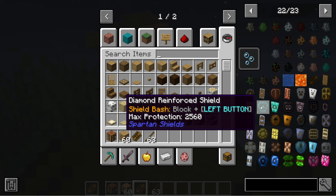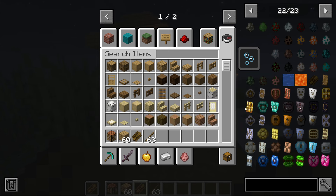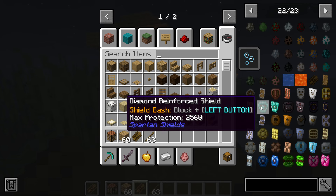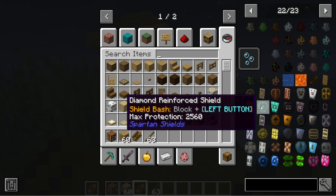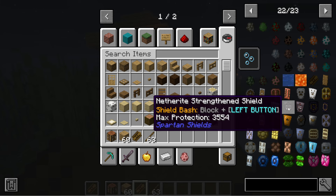The diamond reinforced shield of course jumps all the way up — it's like a spoof on gold because gold is always seen as not good in the game. The diamond reinforced shield has 2,560 max protection. Then we have the diamond tower shield at 3,200. Then we have the netherite one — of course it's going to be very powerful. It's going to be 3,554.